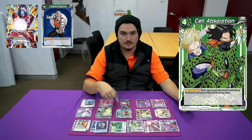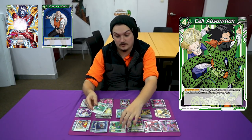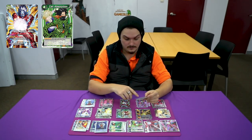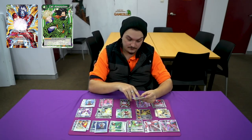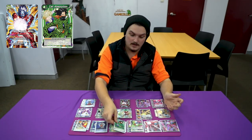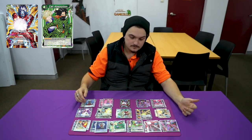I play Cell's Absorption, something that can't be called Bloodlusted versus like Golden Freezer. I tested this against Golden Freezer and just using this is great. Cell's Absorption is a four mana, two green card: activate main — your opponent chooses two cards from their hand and places them in the drop area. It's very strong, and as you can see you're playing a lot of negation and everything.